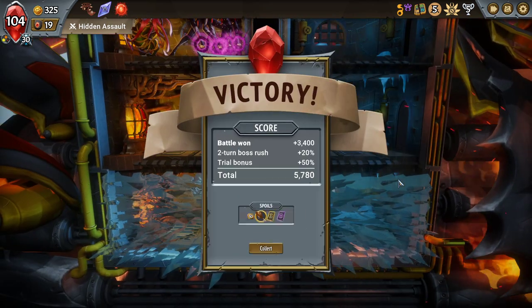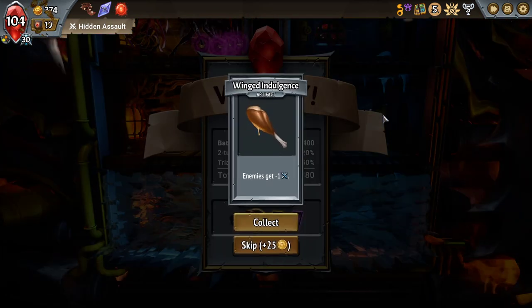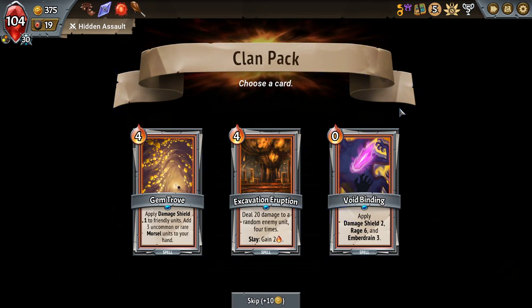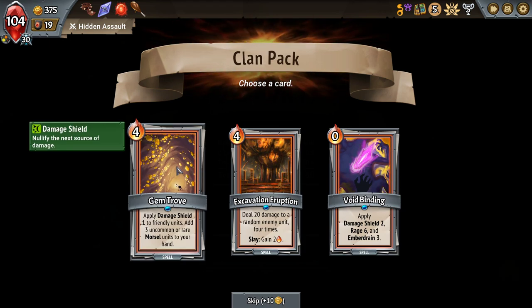Somebody in my comments also told me that holding right click will actually speed up the animations — I'll do that in the future. My bad. Gem Trove: applied damage shield one to friendly units, add three uncommon or rare morsels to your hand.